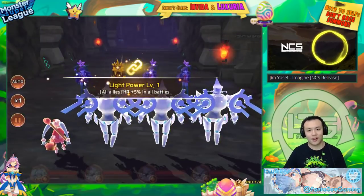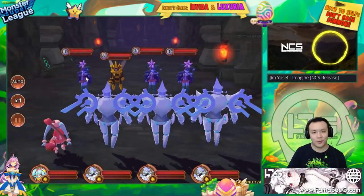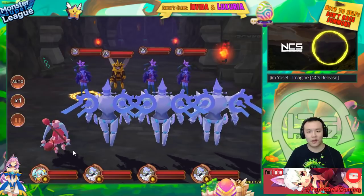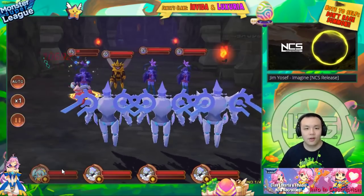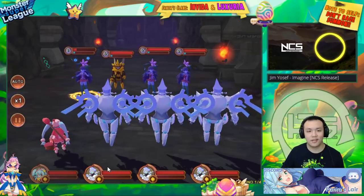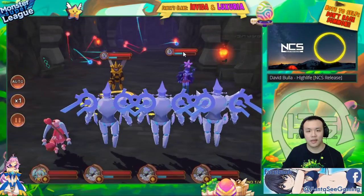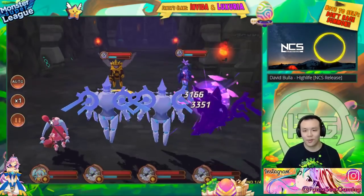I'm going to stop the auto now to test her damage. I'll hit one of the moonflowers because they have the same amount of defense — we'll see how much damage she does base, and then have one of the Raddises put a Sap on another moonflower to compare. That's quite a lot of damage — five hits of about 10k each. She did about 60% of the moonflower's health in one shot, but she is built full attack so she's definitely going to do a lot of damage.